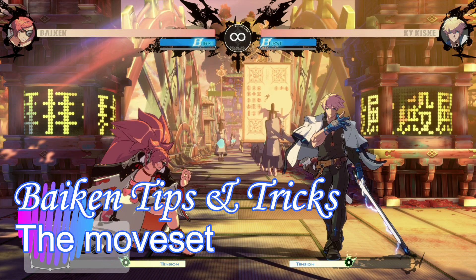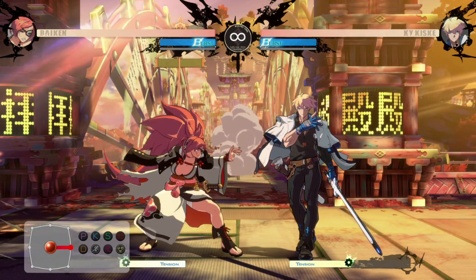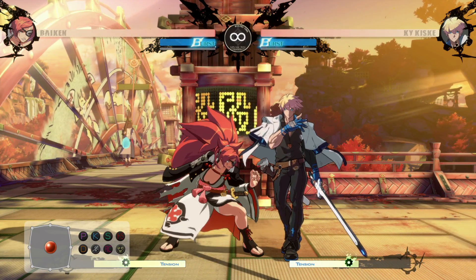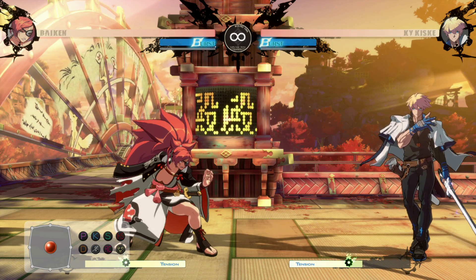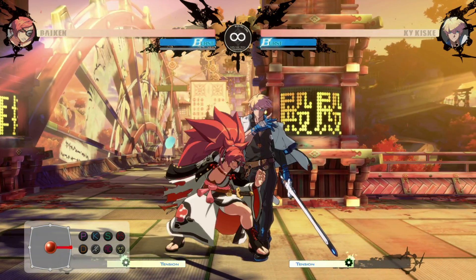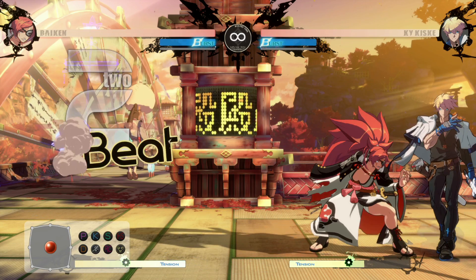As far as the moveset goes, before we even get to the special moves, she has quite a few command normals. The first being forward kick. This is a big advancing normal. It's not very negative at all on block, and if you chain it from a lot of moves it's a natural combo that also easily frame traps people.